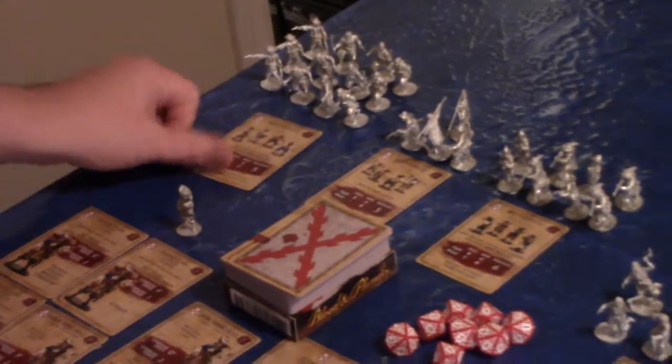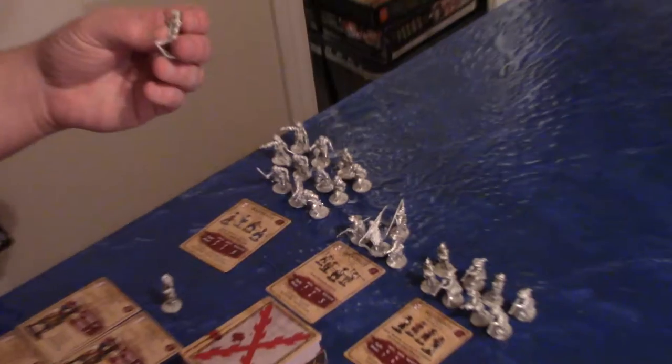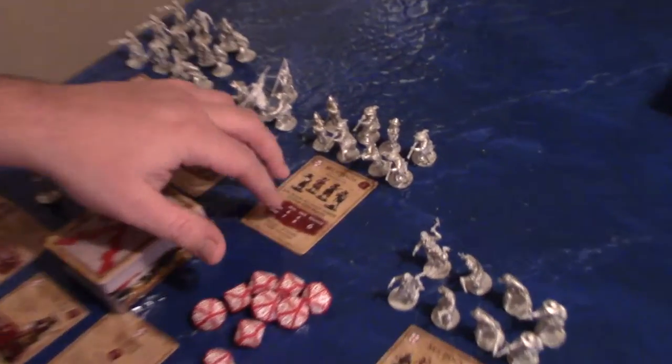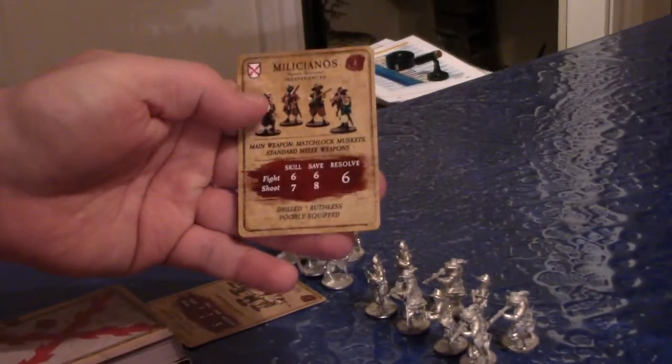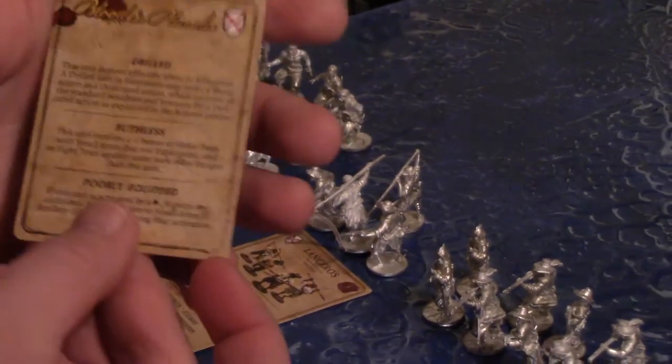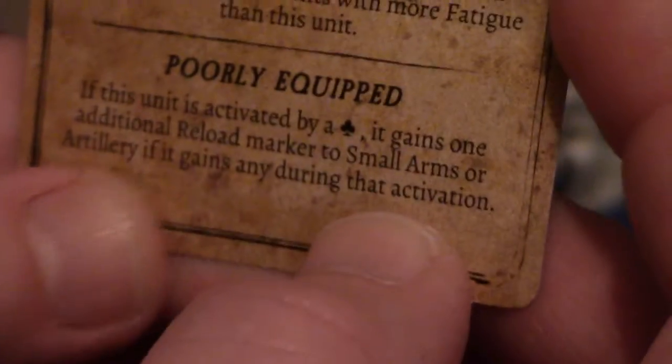We've got quite a few Marian archers — different sculpts with some repeats — all beautifully done. There are some Lanceros and some Elcianos, and I'll probably murder all these names as we go along. Each unit has its own card with rules, point values for models, and what you need on your d8s for fighting and d10s. Some units come with special rules — these guys happen to be 'poorly equipped,' which means if the unit is activated by a club it gains one additional reload marker for small arms or artillery during that activation.